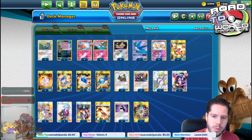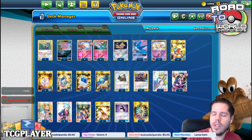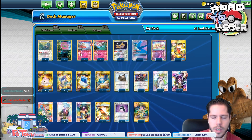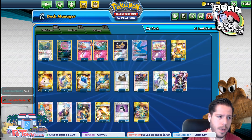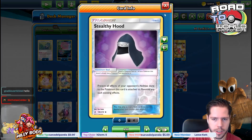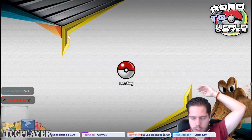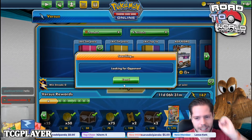We have Lusamine to have infinite loops of the Bellelba and Brycen-Man. We have Rare Candies to set up our Flourges — we only need about two, ideally three. With two Flourges and one Munchlax, you should be good to go. On average you are able to get at least one to two cards every other turn or every turn. We also have four Stealthy Hood to make sure that Ninetales from Ability Rescue Chart doesn't completely wreck you. Let's go into ladder and annoy people, because that's exactly what this deck does.